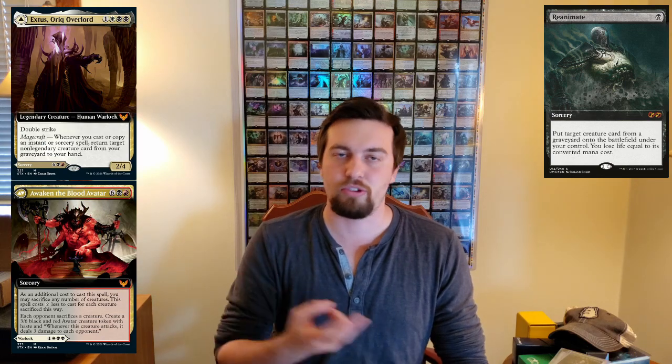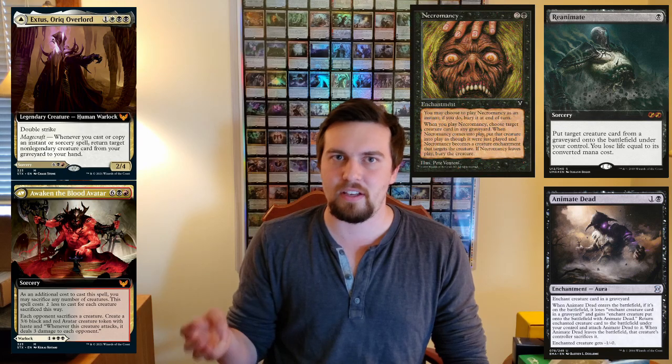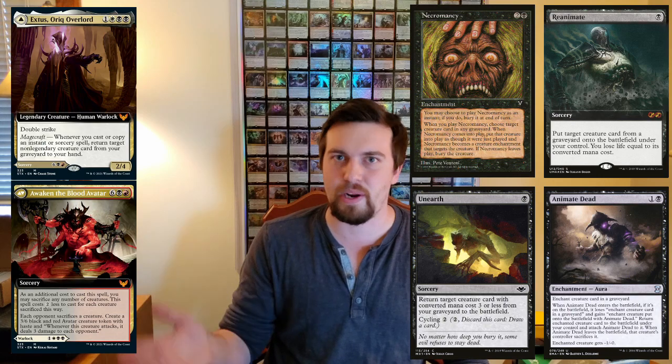In my personal opinion, the best synergies with this card are ones that let you put creatures in your graveyard so you can get them back out. You're going to want to throw in a strong Reanimator theme — Reanimate, which is also good as a sorcery, Animate Dead, Necromancy, Unearth. Any of those cards seem great in this deck.